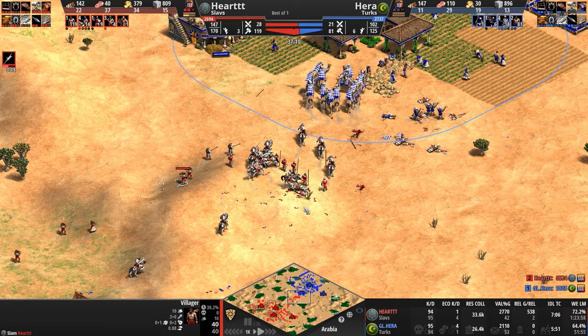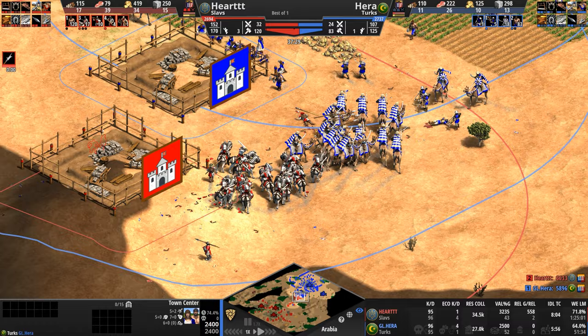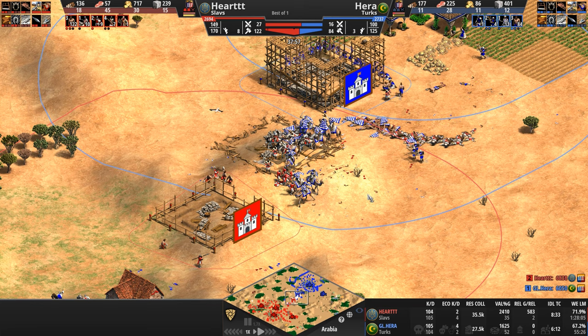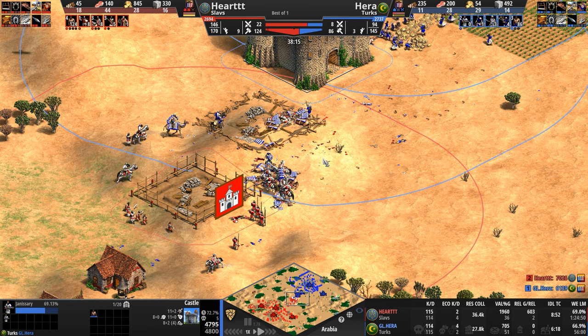Hera's battle before was over here, then here, now it's here — inch by inch, our Slav is creeping his way up to that Turkish settlement. Even though Hera is taking the battles, there are just endless reinforcements. We've got our Schwarzenegger carrying logs — 800 stone. Oh, where will you put the castle? My guess — look at that, ladies and gentlemen. I like it when I call things right.